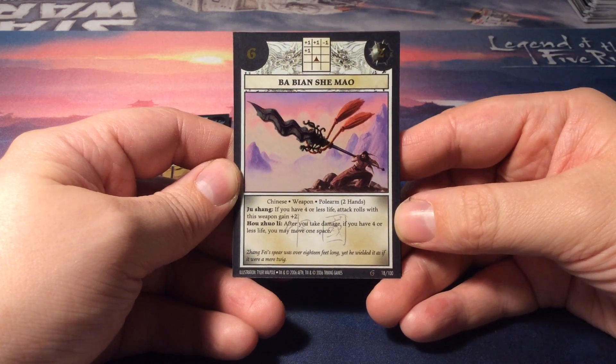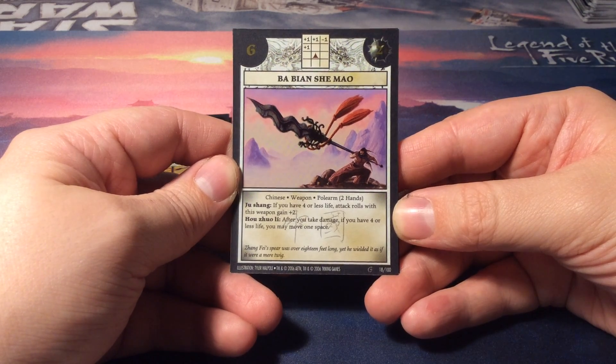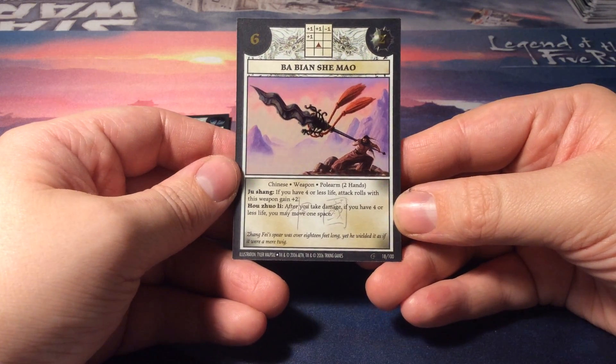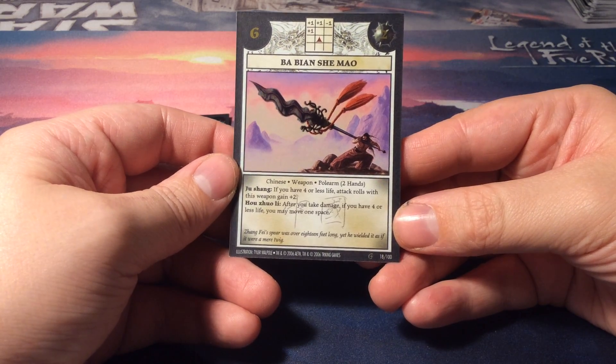It is two strength and it has two abilities. Ju Xiang: if you have four or less life, attack rolls with this weapon gain plus two. And we have Hao Zuo Li: after you take damage, if you have four or less life, you may move one space.